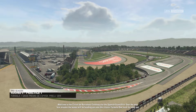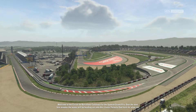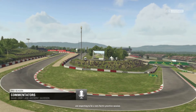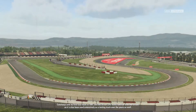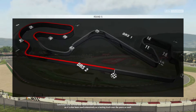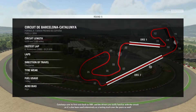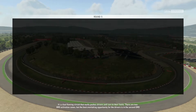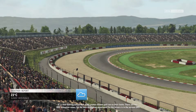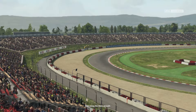Welcome to the Circuit de Barcelona-Catalunya for the Spanish Grand Prix. Over the next few minutes, the teams will be heading out onto this classic Formula One track for what we're expecting to be a very hectic practice session. Catalunya saw its first race back in 1991, and the drivers are really familiar with this circuit as it's been used extensively as a testing track. It's a fast-flowing circuit with two DRS activation zones, the best overtaking opportunity being in the second DRS zone along the main straight.